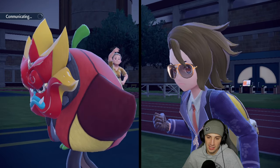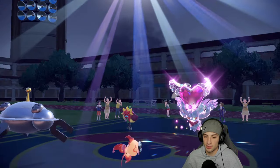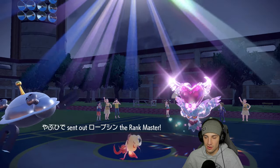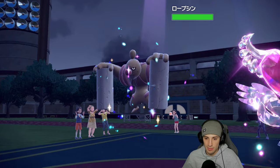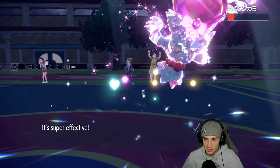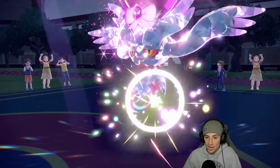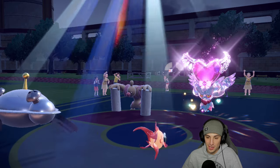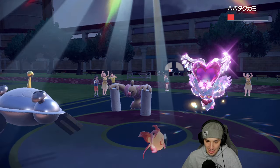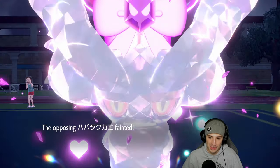Ogrepon withdraws to save for later — we have Gengar in the back. Conkeldurr comes out. Flash Cannon from Magnezone out-speeds — that's good damage, we like that. Heat Wave comes in to finish off Flutter Mane — just finish off that boosted Flutter Mane! Heat Wave connects. That's huge — big time Encore from us to finish that off.